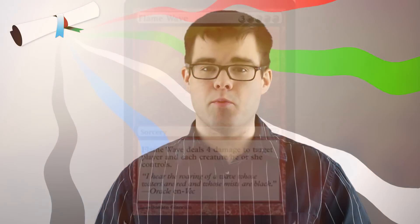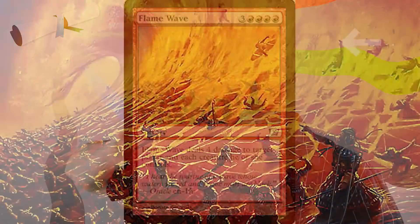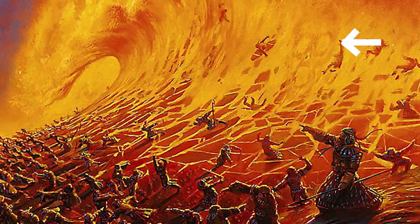Our next card is Flame Wave. If you look closely, you can see that there's actually a skull in the wave. But if you look even more closely, you can see that there's a bro breaking the wave, man — surfing it up.